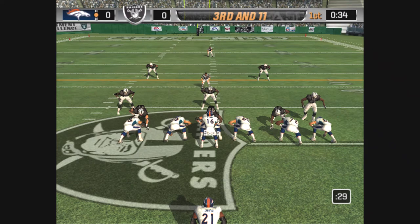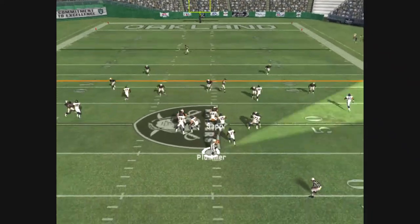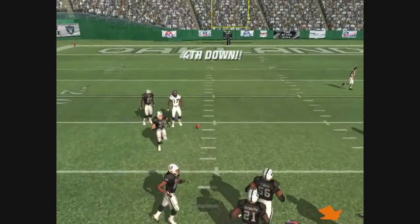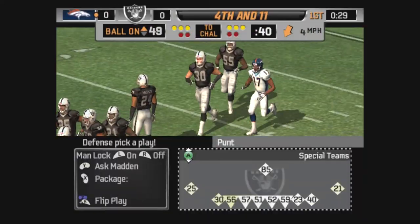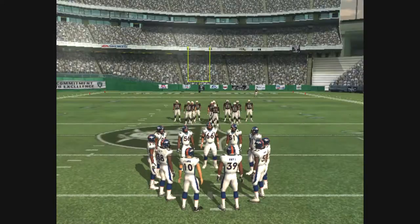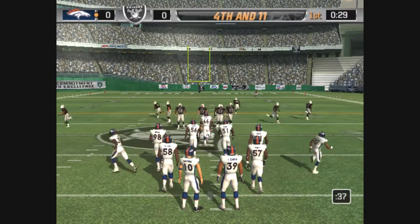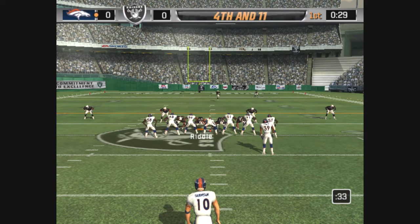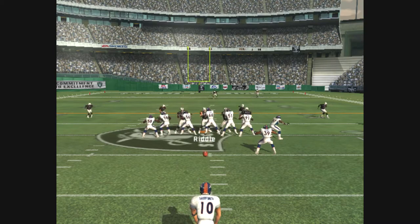Griffin, the lone setback. Throwing — incomplete pass. The little lob doesn't find its target. The offense couldn't get it done and they'll line up to punt.